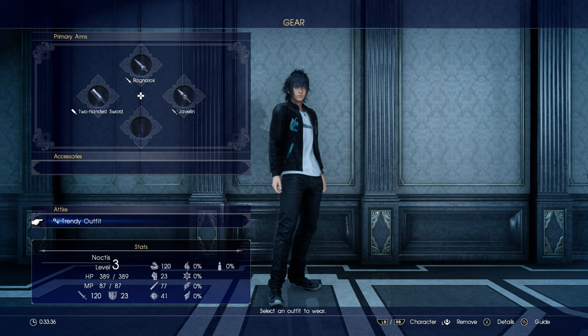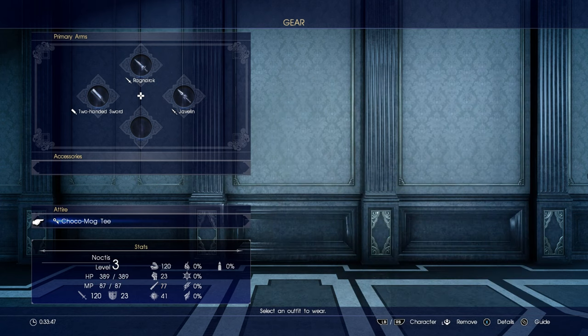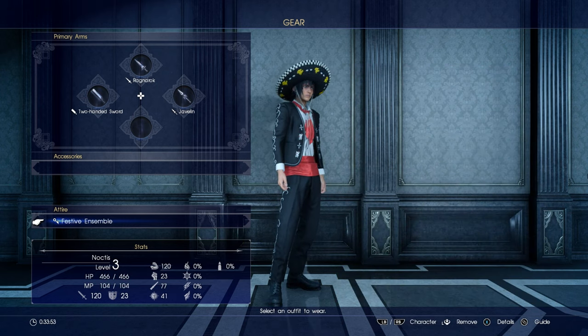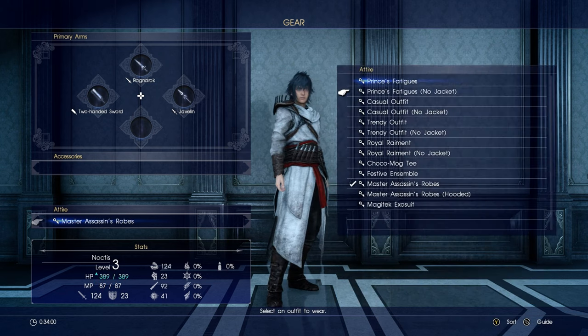Trendy outfit? Okay, Royal Remnant. Okay, for a party — wait, what's that? The jacket, what does it look like? Choco Mog Tea? Festival? Master Assassin Robe — this is Assassin's Creed! What the fuck?